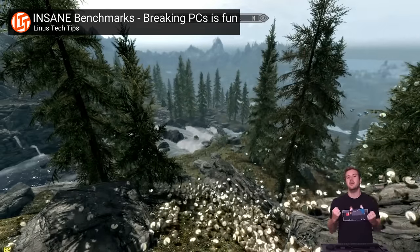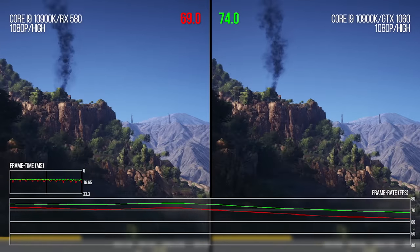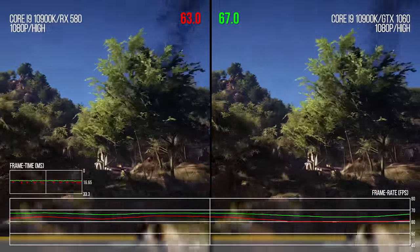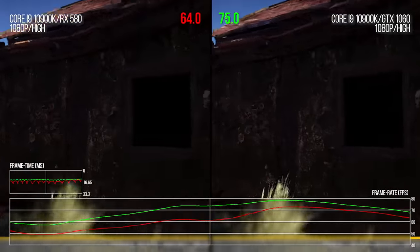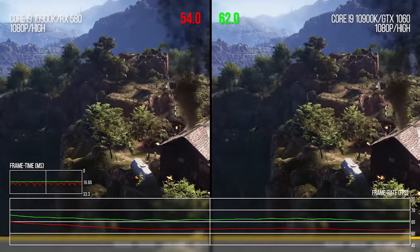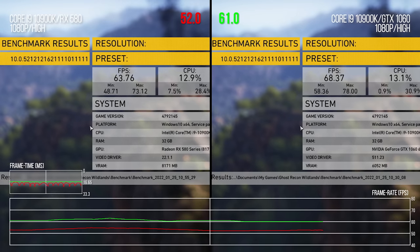DirectX 11 also does not support a feature called asynchronous compute. This feature allows one part of the GPU to render a scene's geometry while another takes care of compute tasks like physics or ambient occlusion. Consoles rely heavily on asynchronous compute to increase performance, but since so many PC ports are written with DirectX 11, many games released in the mid-2010s have lower than expected performance — especially on AMD GPUs, which historically tend to be designed more with compute tasks in mind compared to Nvidia. In fact, there were a number of games where a GTX 1060 and an RX 580 performed similarly under DirectX 11, even though the RX 580 is a more powerful GPU on paper. The lack of asynchronous compute is probably playing a big role there.